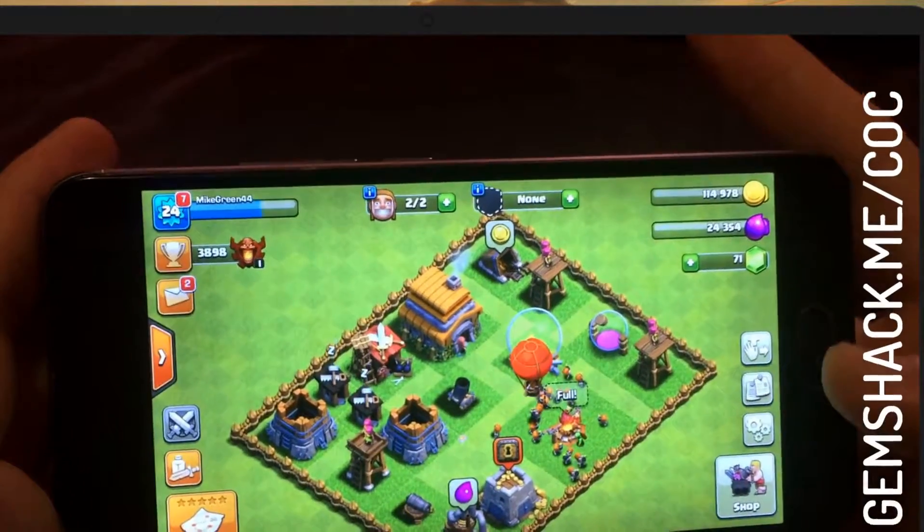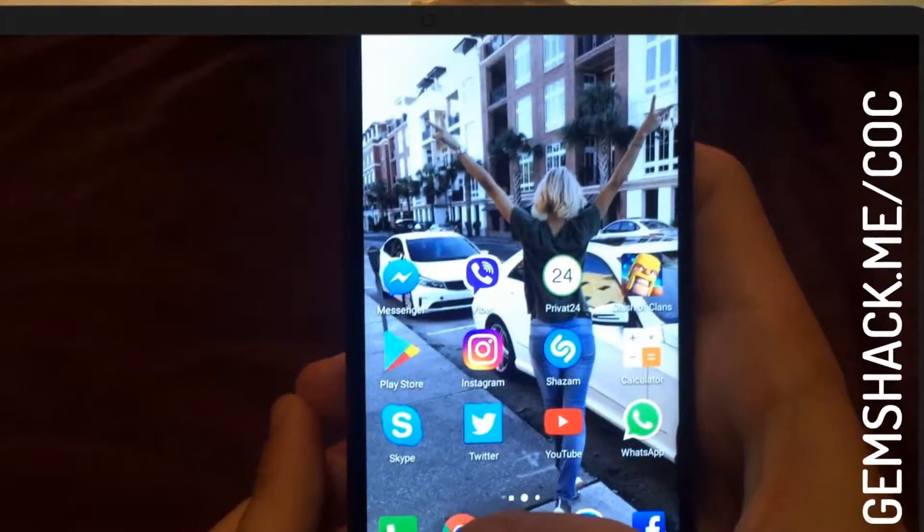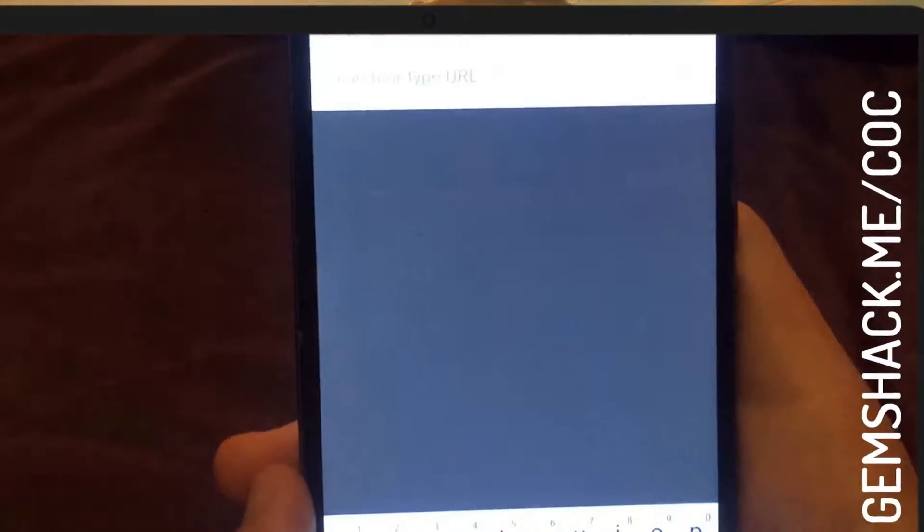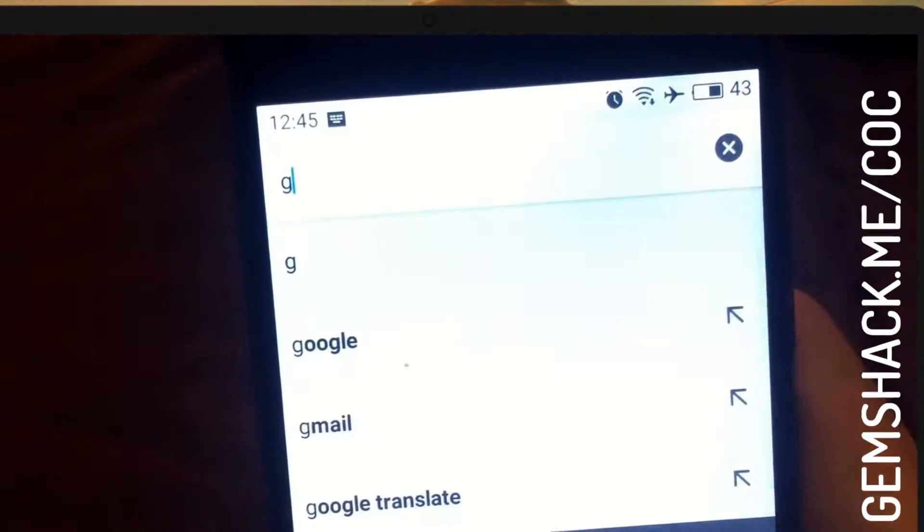Let me show you how to add resources to your account. To do this, go to the site gemshack.me.coc/ — the link will be in the description.